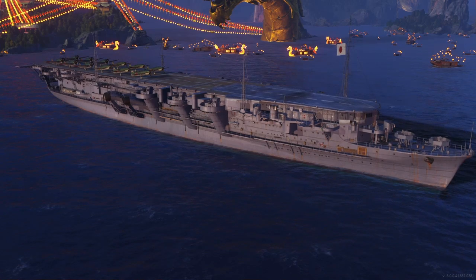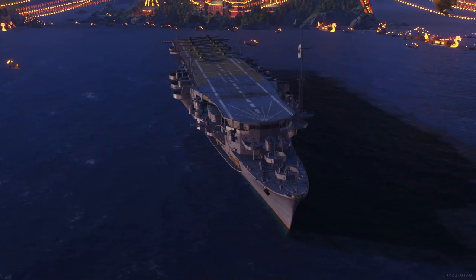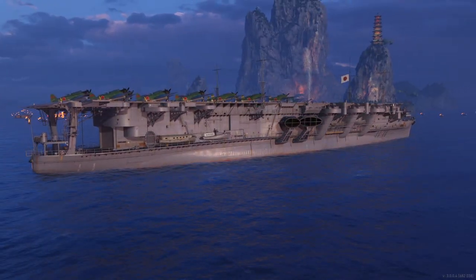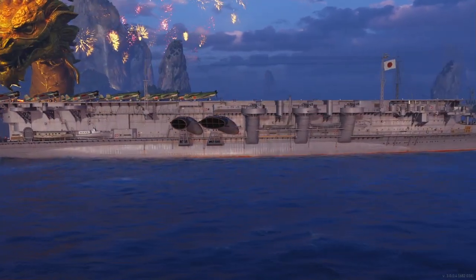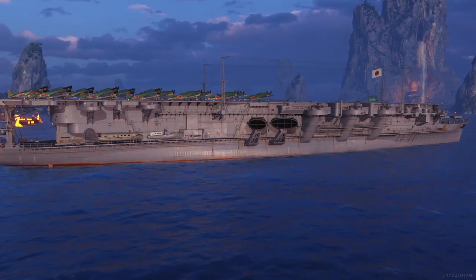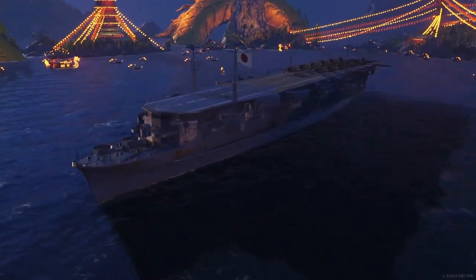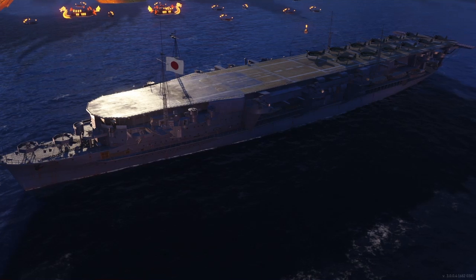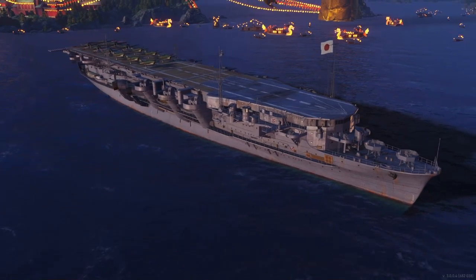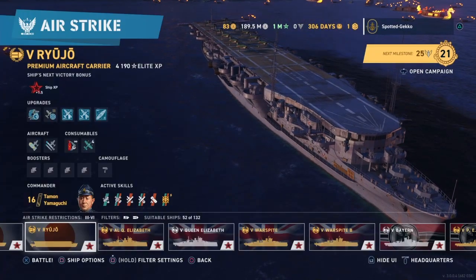Right off the bat we're starting with photo mode, and I like the looks of this carrier a lot more than the Tier 3 Hosho — this looks more like a carrier. I think it was still built off of a battleship hull and they simply added the superstructure for the carrier flat top. Either way it looks good and it's unique to the Japanese carriers, plus we get access to better torpedo bombers and dive bombers at Tier 5, even though these carriers are still underpowered.